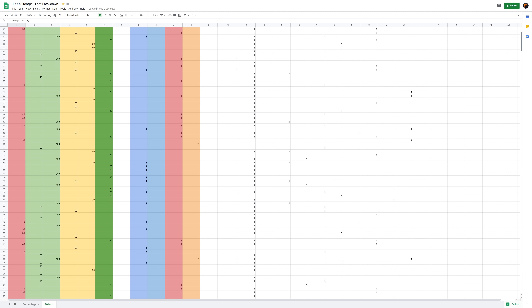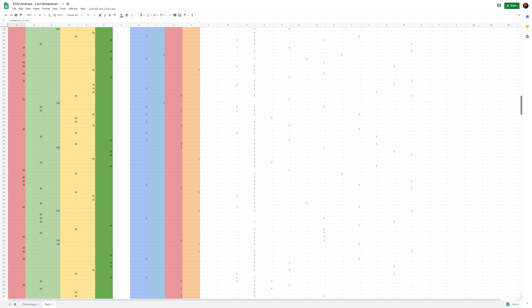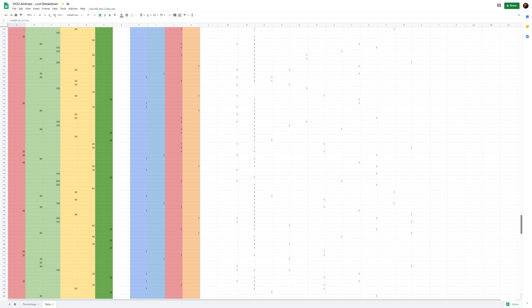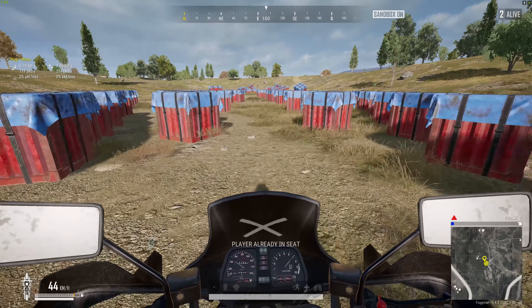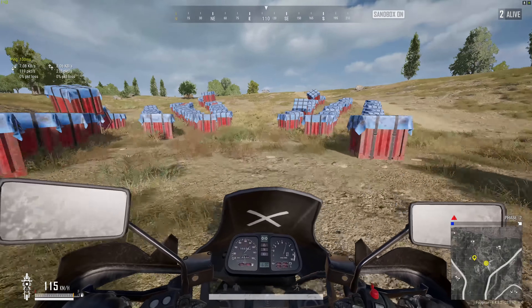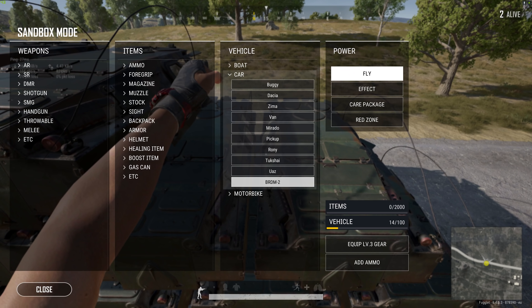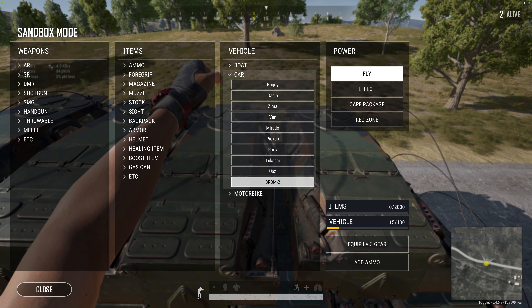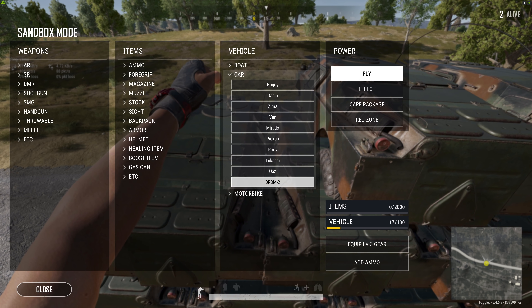I looted 1000 airdrops today. We're looking at what's inside a thousand airdrops and the possibility of getting certain loot. I've gone into the depths to find out what we can get. In the past I did one where I looted 100, but we gotta step it up to a thousand. We'll give helpful tips and tricks to improve your gameplay hunting crates, which crates to go for, and what airdrop weapons you can expect to find.